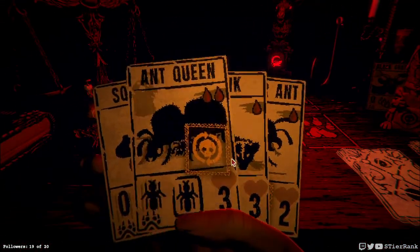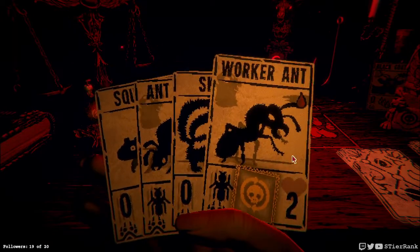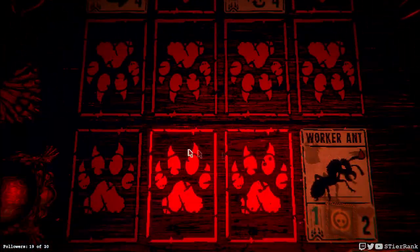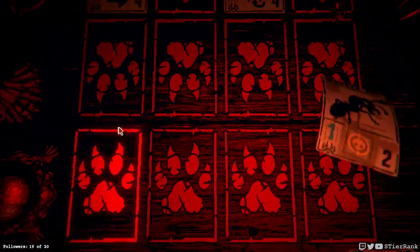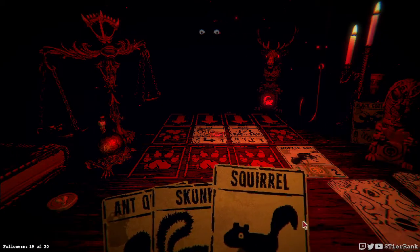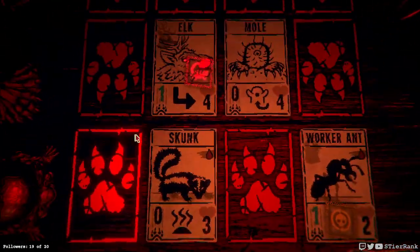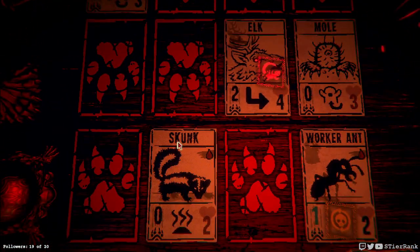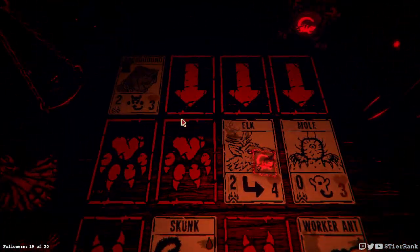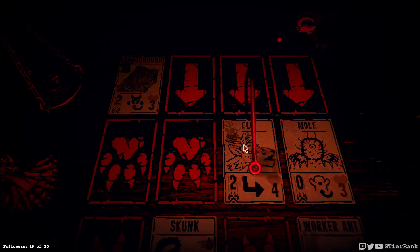An elk could put a stinky skunk in front of it but it is gonna move after all. So what do we think about putting a worker ant maybe to the far right side? Let's put a skunk in front of the elk. I'll hold it up for just a little bit. I think that we may have to pull the elk over because our bloodhound's gonna come in, and our elk's gonna do that - so that's gonna be plus four and they're gonna win. So I think we have to pull the elk.